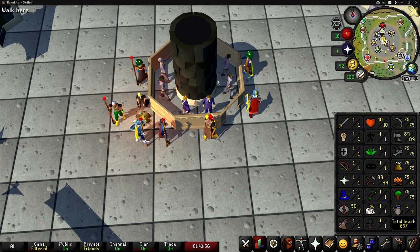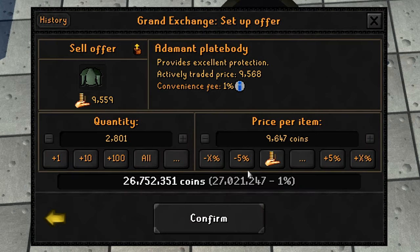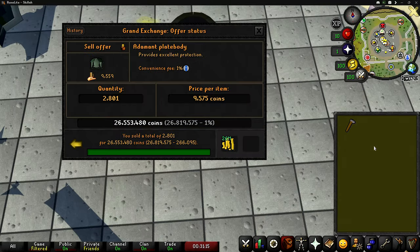We only need to make 274 more adamant plate bodies, so we need to buy 1,370 more adamant bars. I'll put them in at 9,647 each — actually, let's try 9,613 each because at that price we'd essentially break even, making it nearly free training. I did lower the price to 9,575 but everything sold. We bought all the bars for 26,656 and got back 26,553, so we only lost 103k on all that smithing XP.